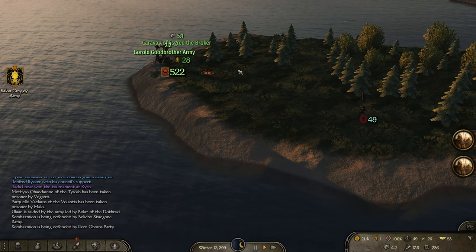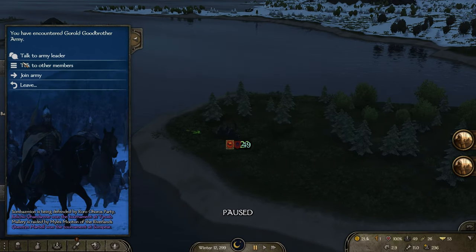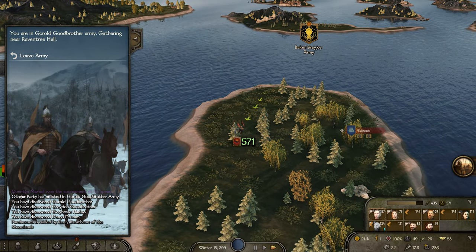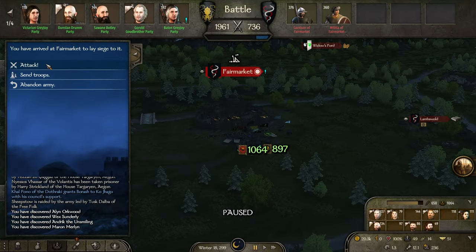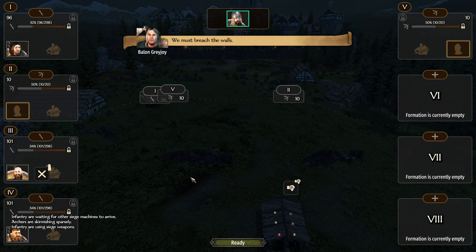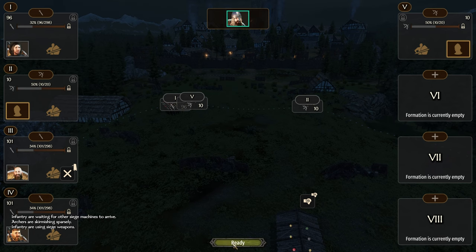Okay, where's that army? There you go — 522 troops. Let's talk to you. Join the army — that's 571. I'm very curious about Bell and Greyjoy's army. If we get more renown, we'll get more money. It's going to be the siege of Fair Market. We do outnumber them — very excited about this first siege. We do not have command over anything, so all we can do is press ready.